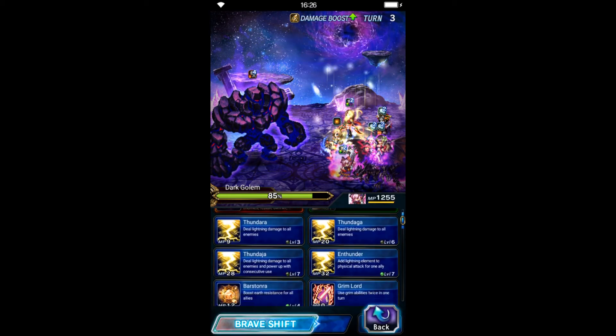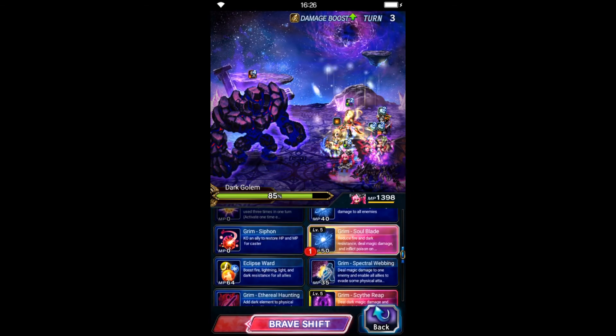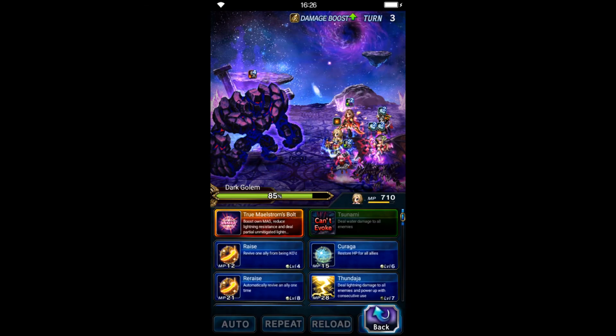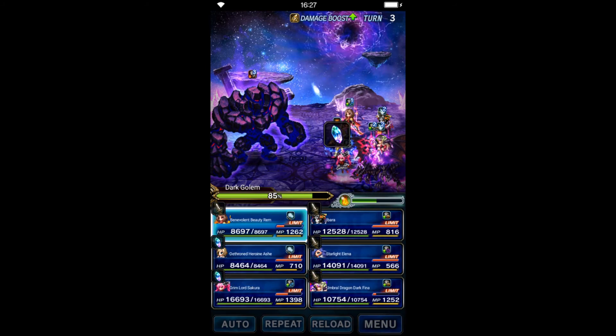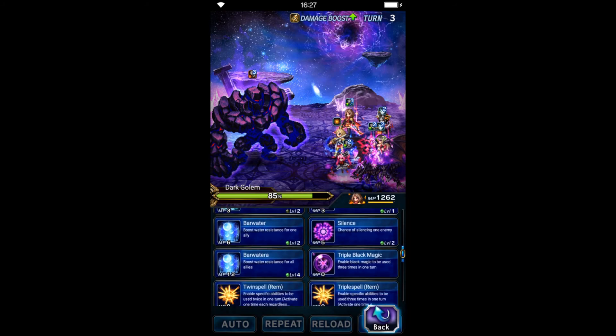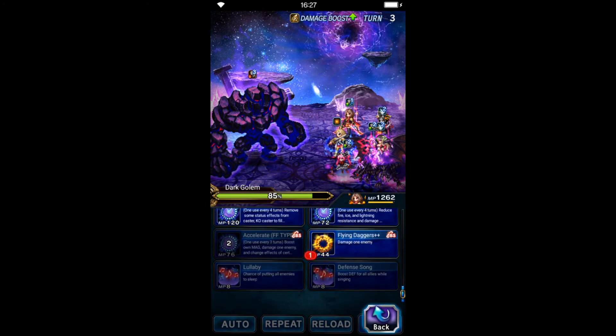We're going to kill the boss this turn. Sakura shifts into her brave form and triple casts Soul Break. Princess Arche also triple casts her unlock skill, then triple casts Flying Dagger Plus Plus and Cellophane Strike.